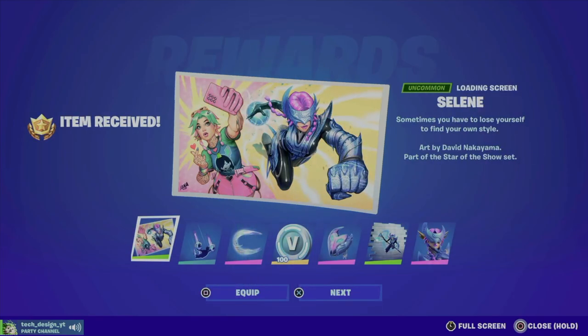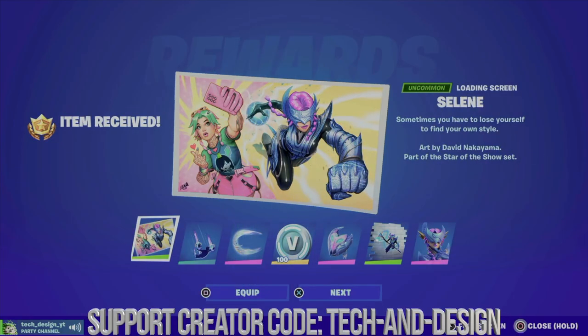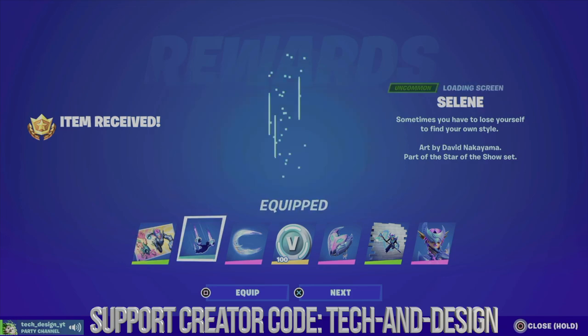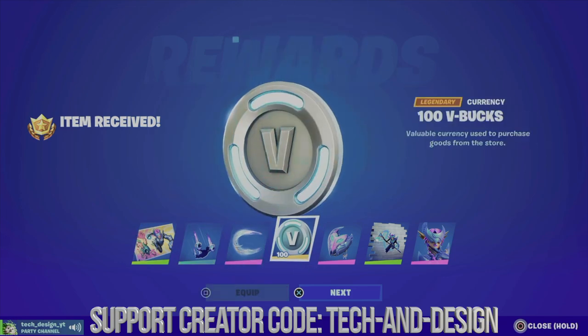If you don't see these screens right away showing that you are getting your stuff, just go into a match, get out of the match, and then everything should refresh. Closing Fortnite, opening it up again, restarting your console — all that will just refresh things so you can see everything that you got, because a lot of people tell me they claim stuff and don't see it in their locker.